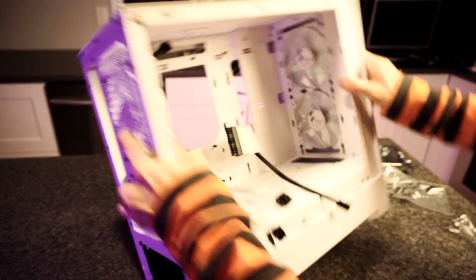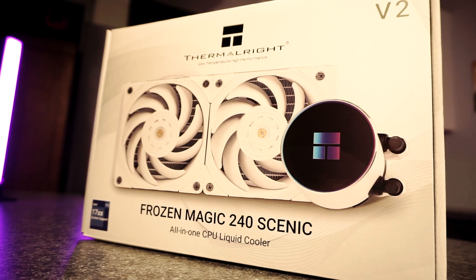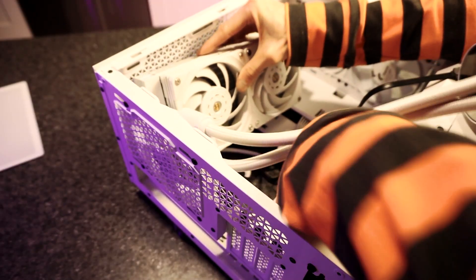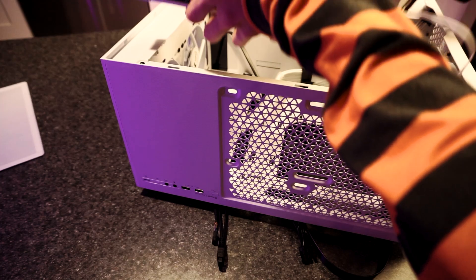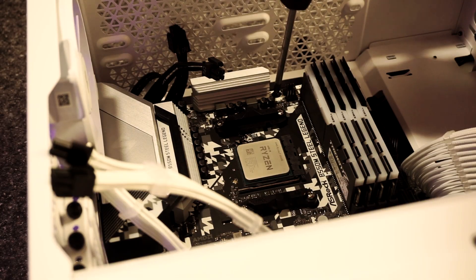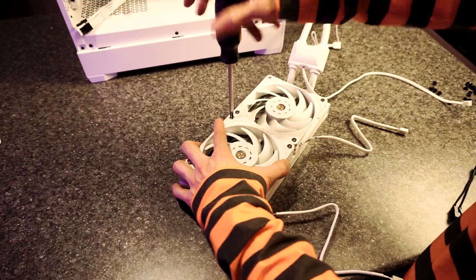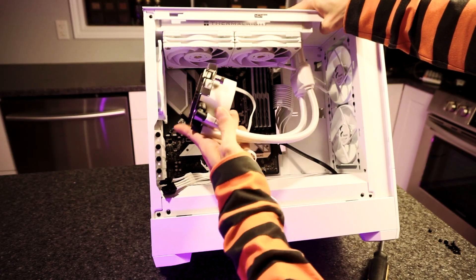Now we're preparing the cooler — this is the Thermalright Frozen Magic 240 Scenic AIO liquid cooler. It's white, and it has RGB on the CPU pump. I need to be careful about tube positioning; the only way this will work in this case is to have the tubes toward the front, otherwise they'll interact with the rear exhaust fan. I'll put in the motherboard now to make sure everything fits, and I'll turn around the radiator fans so the wires are at the back and out of sight.